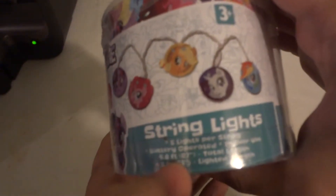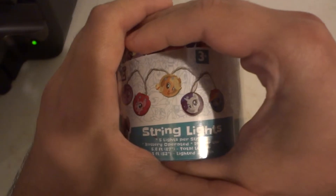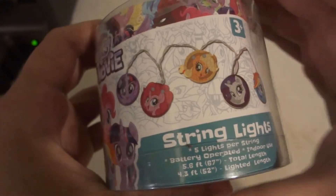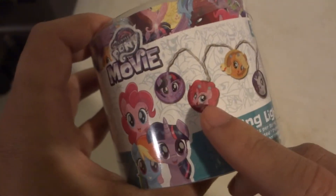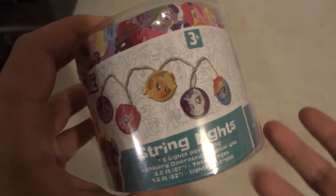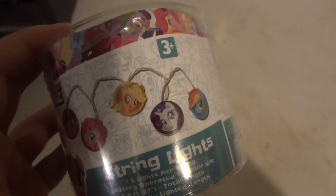But here's what's kind of weird — it says 5 lights per string. So it looks like this: Princess Twilight Sparkle, Pinkie Pie, Applejack, Rarity, and Rainbow Dash. Five?